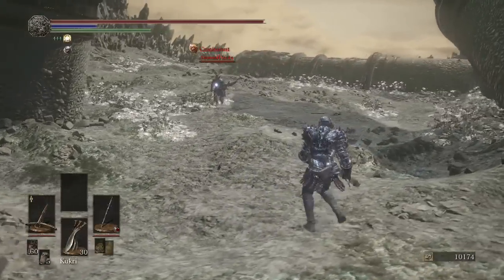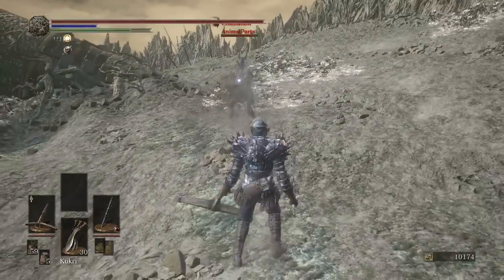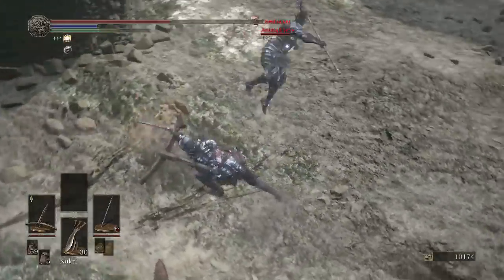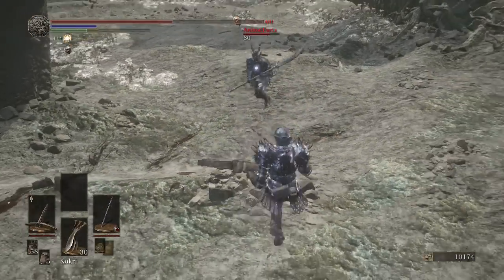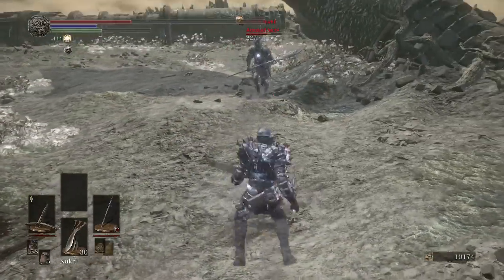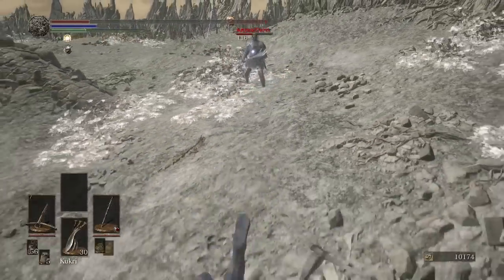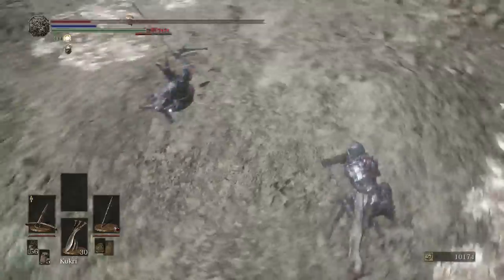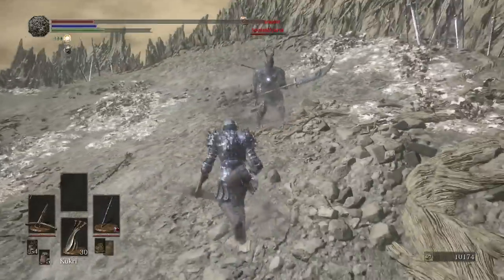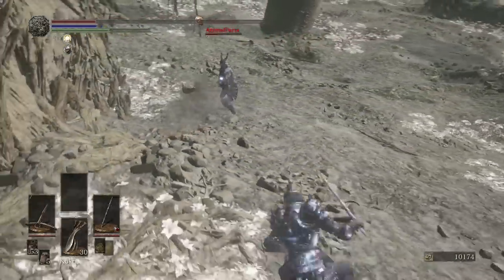Our opponent has the Black Knight Glaive and the armor, from the looks of it. Wide miss on his running attack. Very near miss there. He went for the Weapon Art — another miss. He got us with the second R2, though. I really wish that crossbow had hit him. I should know not to trade attacks against halberds — they can just poise through your attack and give you the business.